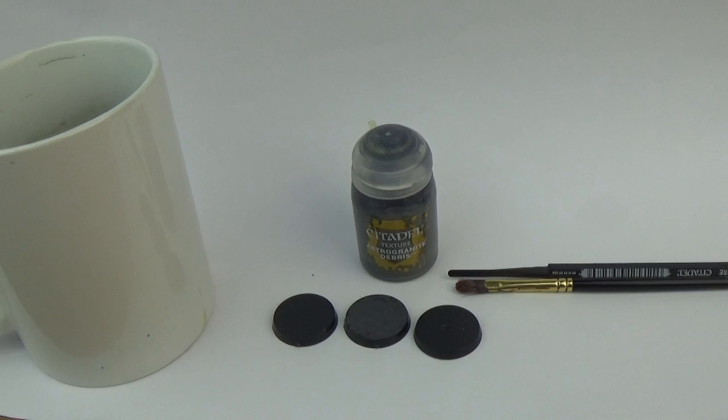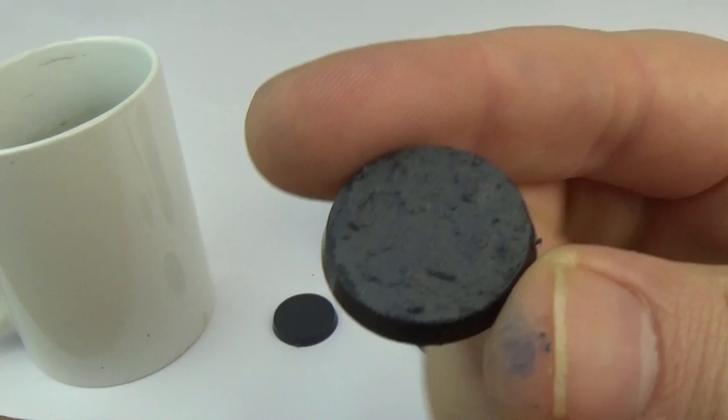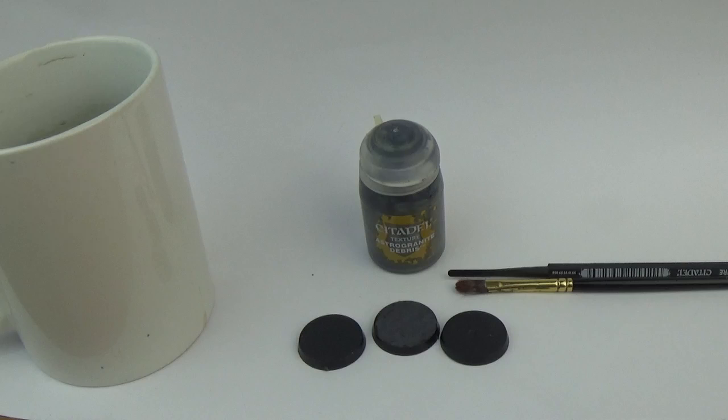Basically, quite a few people had negative experiences with Astrogranite Debris, the new Citadel Texture. Here's the one I did previously — it went on quite nice, kind of thick, you can see a mill off the base. A few people commented that they couldn't get it to stick to the base, that it was sort of grainy, the sand wouldn't stick, it would stay on the brush and wouldn't spread around. So I just wanted to do a quick follow-up, because there were maybe 30 comments and 5 or 6 of them were on this.